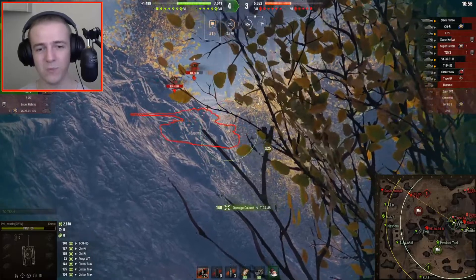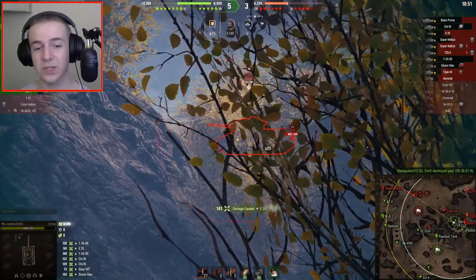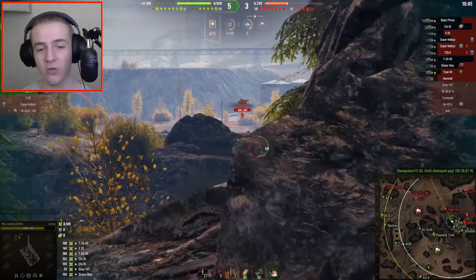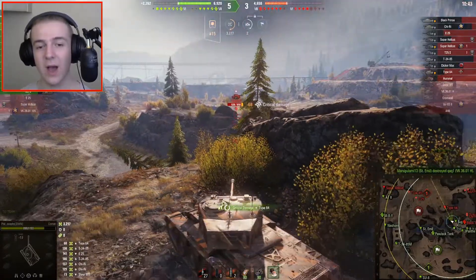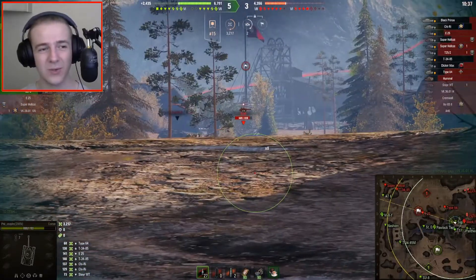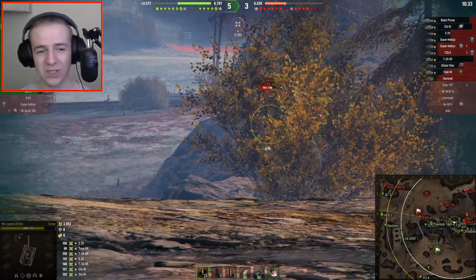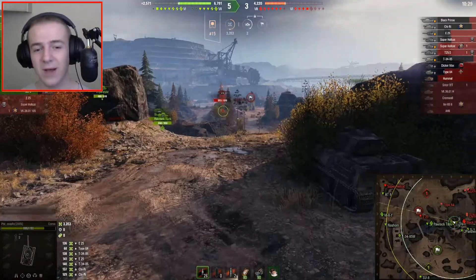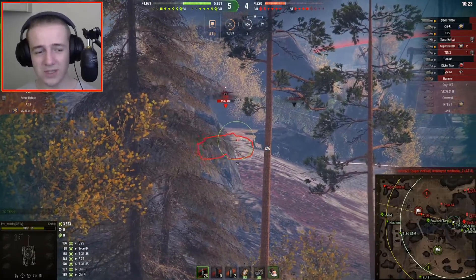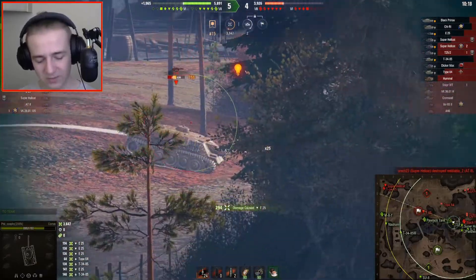This tank, compared to the Cromwell, can use vertical stabilizers, which is huge. It means you can keep on shooting even at long range, as we can see here, with quite high accuracy. Phil is already up to 3,200 damage and two kills. The DPM on this tank is just absolutely insane — the rate of fire means you can just keep on shooting. It's basically like an autoloader that never has to reload its clip.